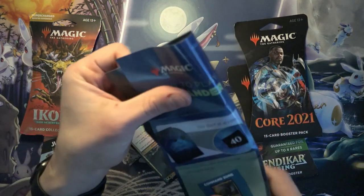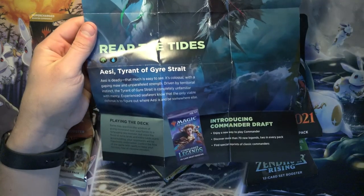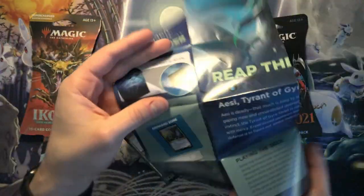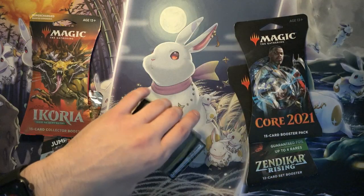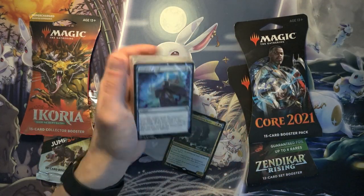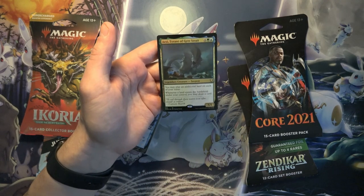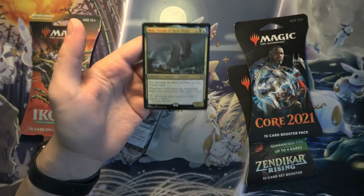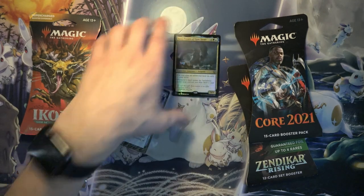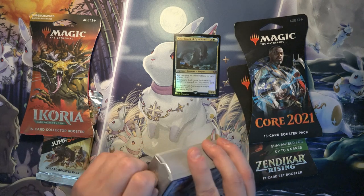And there's also a little insert that just has some information about the commander and very basic commander rules. Let's start with the deck. There's AC Tyrant of Geyer Strait as the commander. It's not a bad commander, but it's kind of a very generic one. It just lets you put an extra land into play and draw a card any time a land enters the battlefield under your control, which is actually quite a powerful effect.